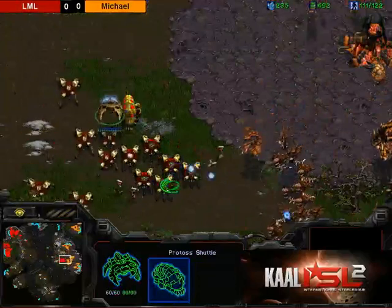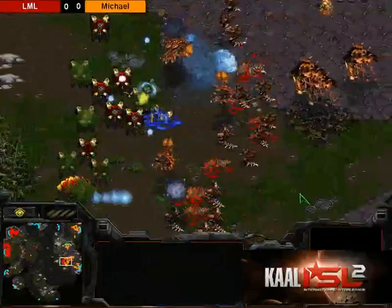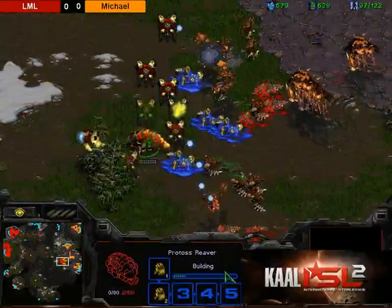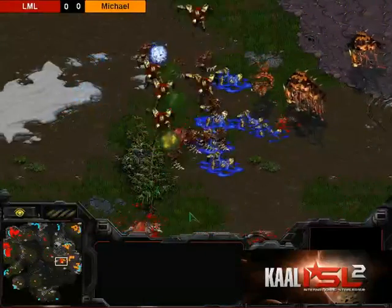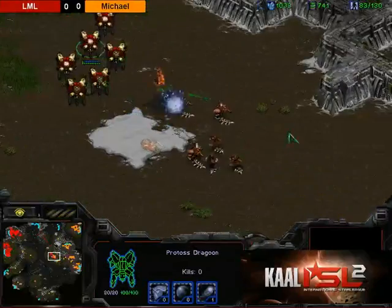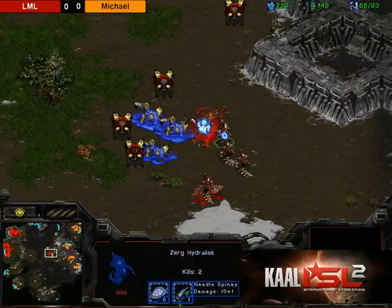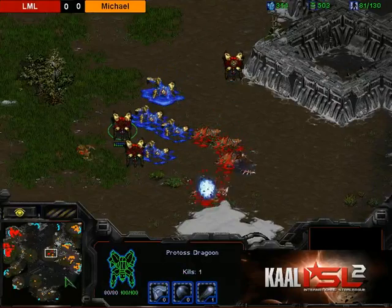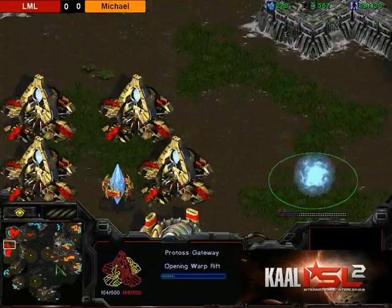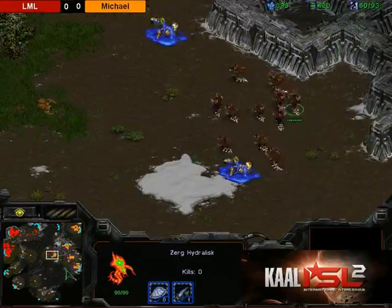Mutas coming — where's the second evo? The reavers get out, but why is the reaver walking forward? Oh my god, what is that reaver doing? LML is getting cleaned up here — doing a lot of damage but it doesn't save the reaver, doesn't save the shuttle, doesn't save anything. An observer comes in, and those minerals are getting really high. Hydras just wrecking dragoons, even with plus one. LML transitioning now — getting a citadel, adding another gateway, but he's quite a bit behind. Food count is 87 against 60.